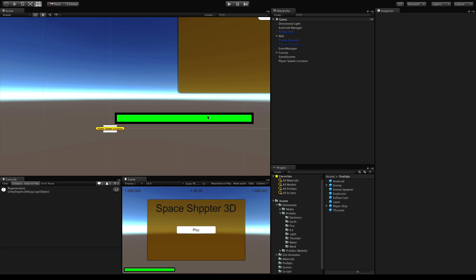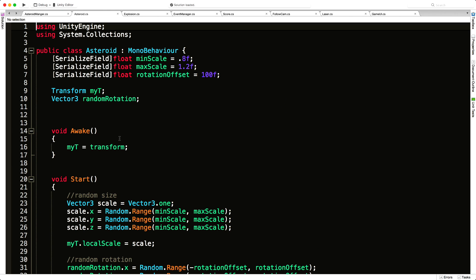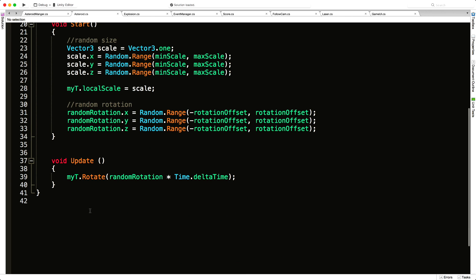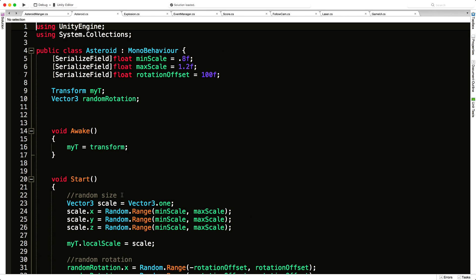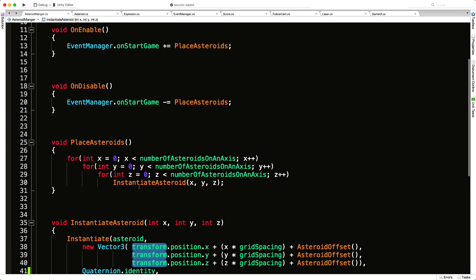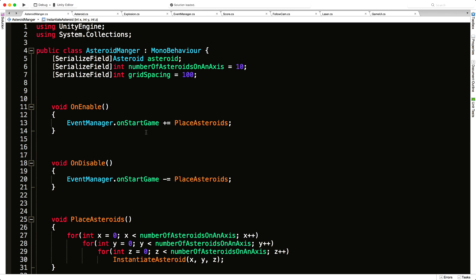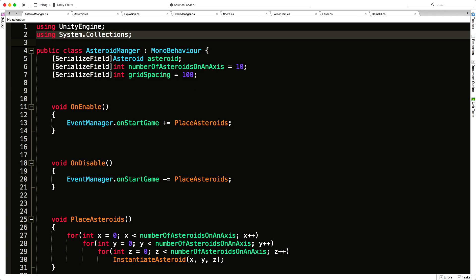There are a couple of ways to do this. We could have the asteroid listen for when the player dies and call some sort of self-destruct method. Another way is to come into the asteroid manager and save instantiated asteroids off to a list, then listen for the player dying and pop them all off. I like this approach better because down the road I'll want to grab one at random and switch it to the 'golden asteroid' that the player has to hunt down for points.